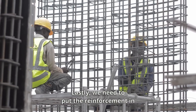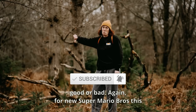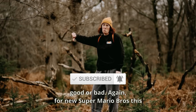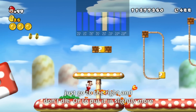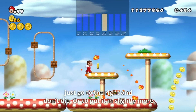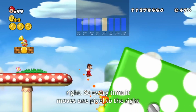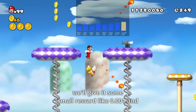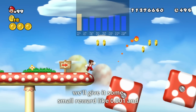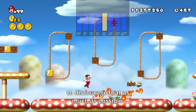Lastly, we need to put the reinforcement in reinforcement learning. And this is done by just giving the AI a signal to tell it if it's doing good or bad. For New Super Mario Bros, this is pretty simple, since the objective is basically just go to the right and don't die. We're gonna give our AI a small reward when it goes to the right — so every time it moves one pixel to the right, we'll give it a small reward like 0.001. And every time it dies, we'll give it a minus one to discourage that as much as possible.